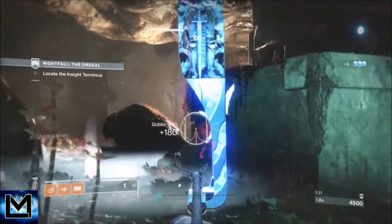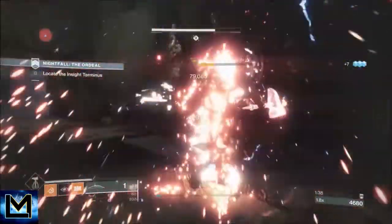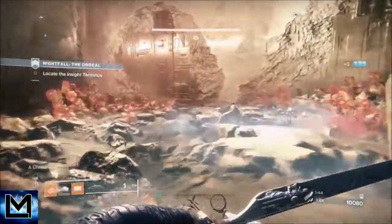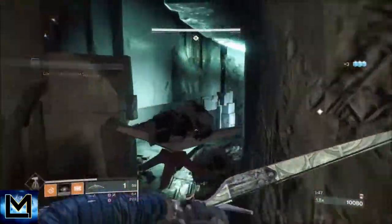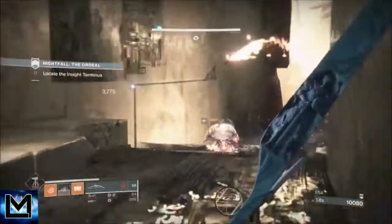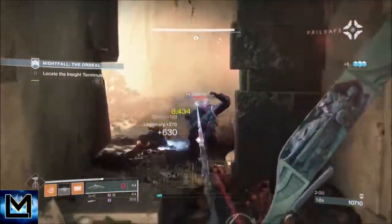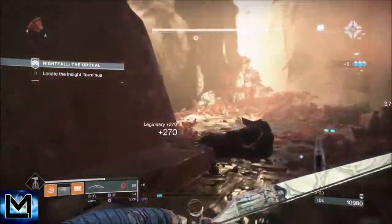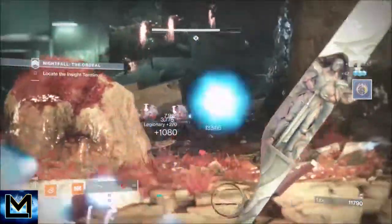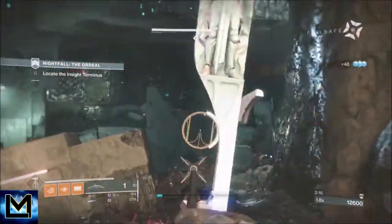There are two ways to take these champions down. The first way is make sure you've got your shoulder charge active, shoulder charge and finish. The second way is body shot the champion first with the Wish Ender and the shoulder charge just one-hit kills him. I didn't do it with that one because of his location - I was focused on all these ads. When you get here, it's literally about taking your time and taking these ads down from range, and watch out for the snipers.